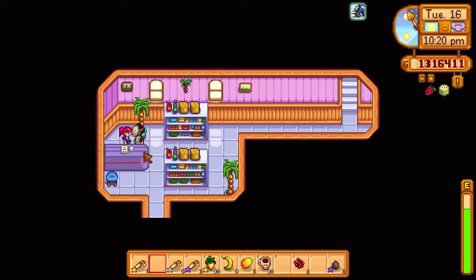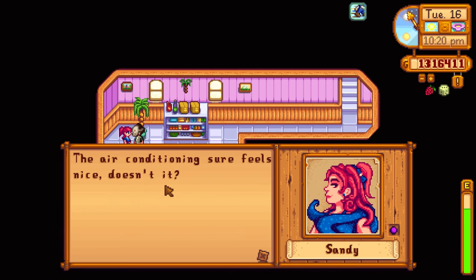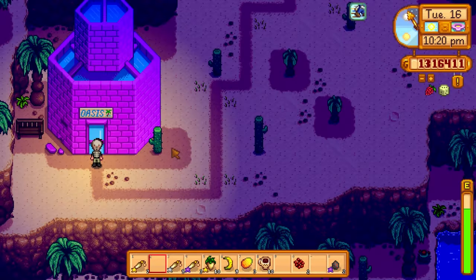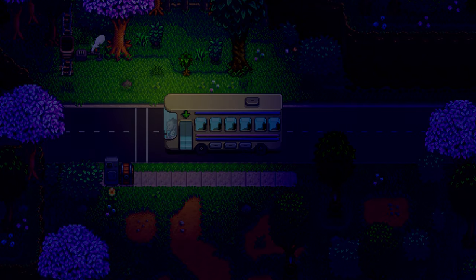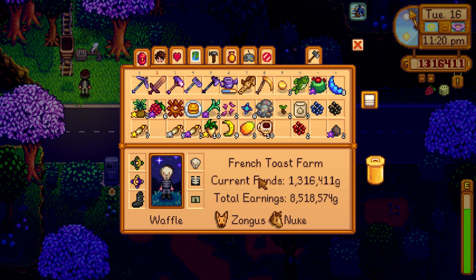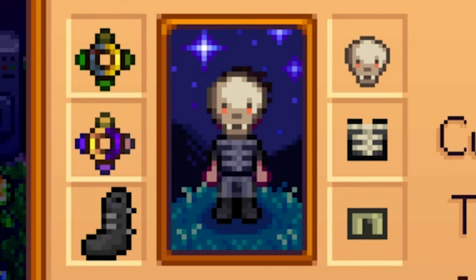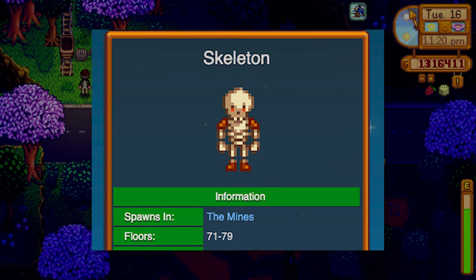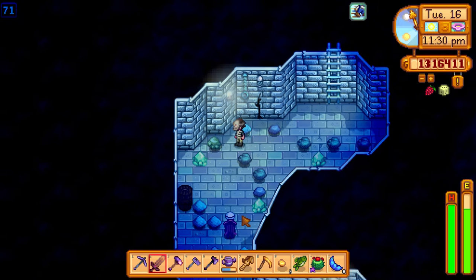The cave patrol mission requires killing 50 skeletons — and it says just straight up mines, not skull cavern. It's 11 o'clock so we don't have much time. Looking it up, skeletons spawn on floors 71 to 79 — that's very specific. Glad I checked. Let's go down to floor 71. We can already hear bones rattling and got bone fragments, so there's number two.